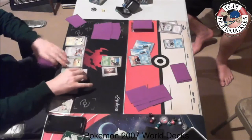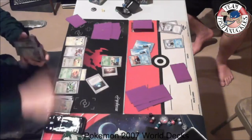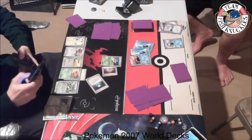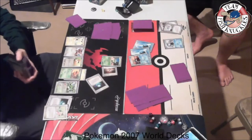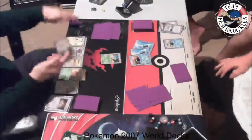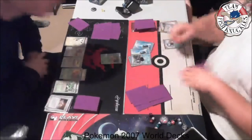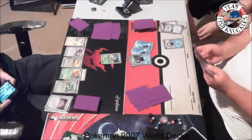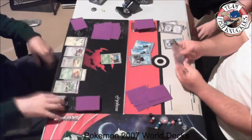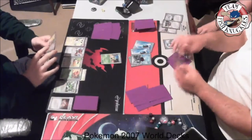We see Kitten moved the energy — I didn't even notice. He moved the energy off the Eevee since it was kind of useless there. Sorry about that, I didn't know I was gone for that long. I thought Jared would play for me but he decided not to. I come back and we see that Kitten did get the Rare Candy. I draw my own Rare Candy and we see an Empoleon come into play. Do I have a supporter to use? Do I have an energy?